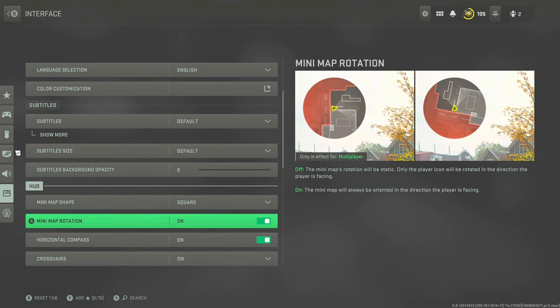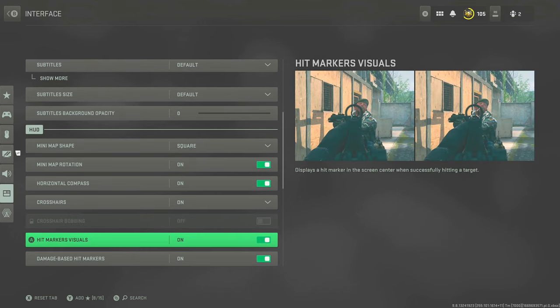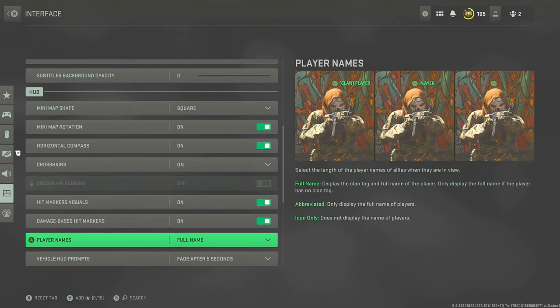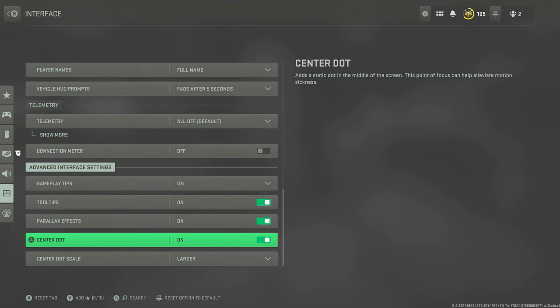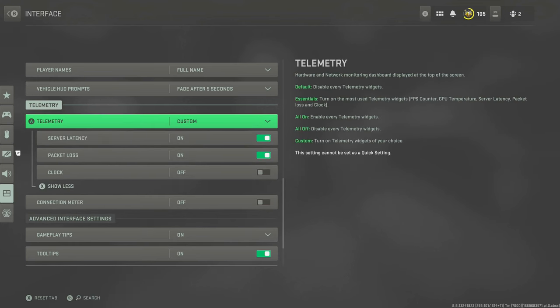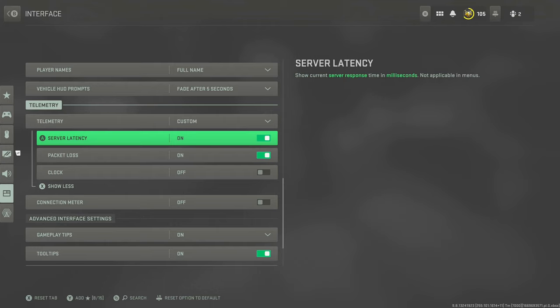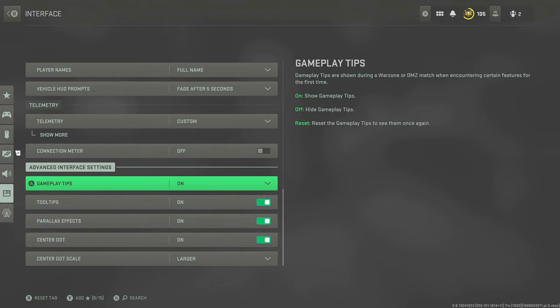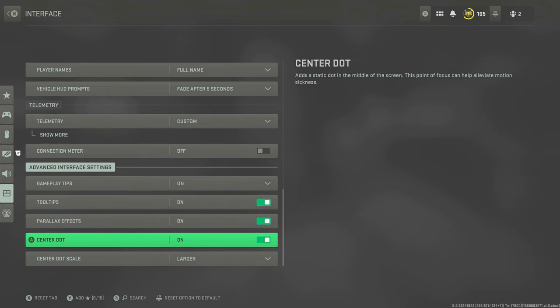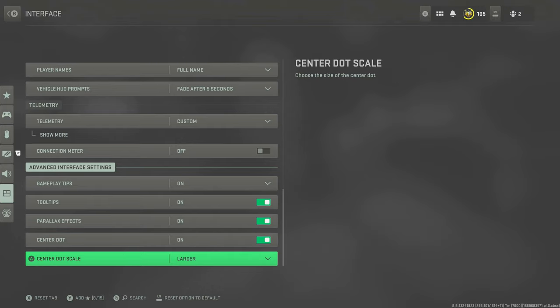Minimap should be on Square — I believe that's default but make sure. Don't change it to circle. Crosshairs I keep on. Telemetry — you want server latency and packet loss displayed on screen. This is to confirm you're on a good server and to spot packet loss if you're experiencing lag or skipping. If packet loss is showing, you can just leave the game. Connection meter — don't turn that on. Finally, I have the center dot on. It's useful when aiming to get the target at the center of my screen. Center dot scale is set to Larger.